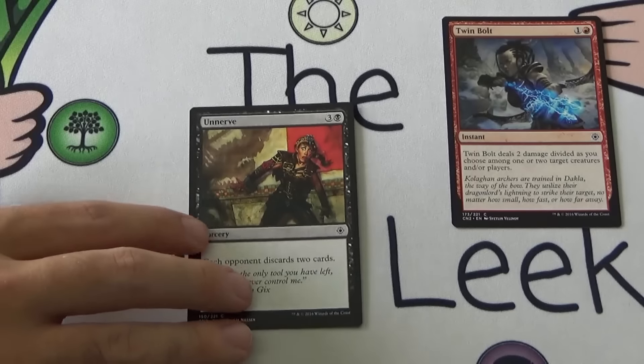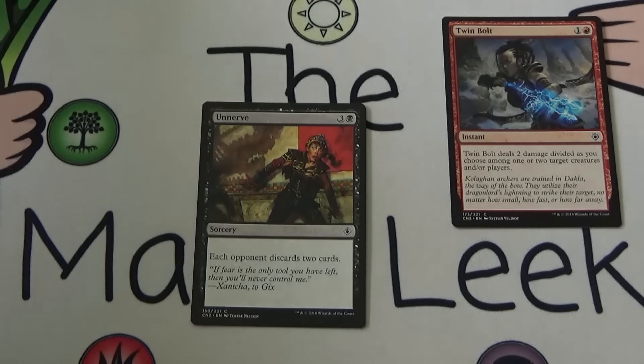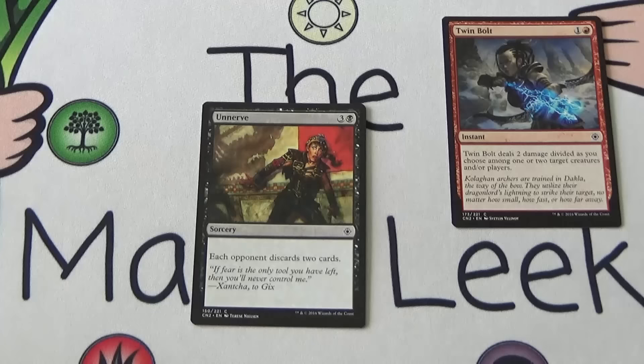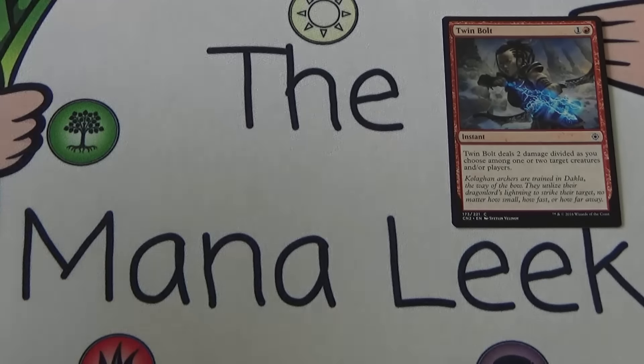Up next is Unnerve — three and a black for a sorcery: each opponent discards two cards. It's not Hymn to Tourach because it's not random; it's Mind Rot for everybody. It's a bad Mind Rot if you have one person left, and even as an amazing Mind Rot hitting all opponents for four mana it's still not great. Maybe okay in a Grixis control-ish deck, but it's not something I would ever first pick.